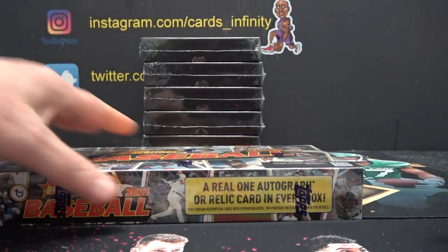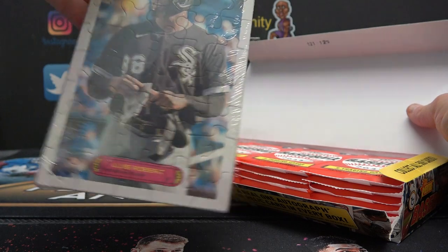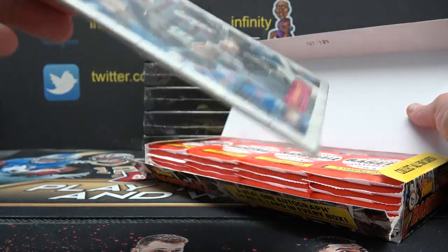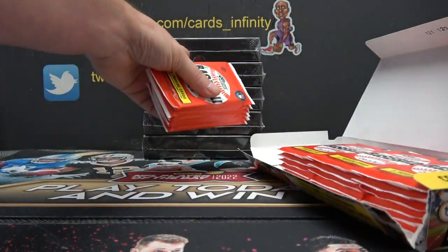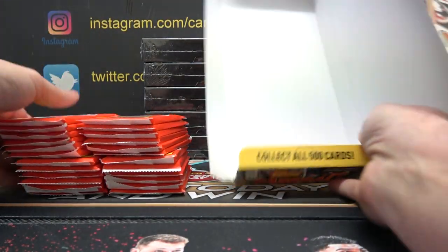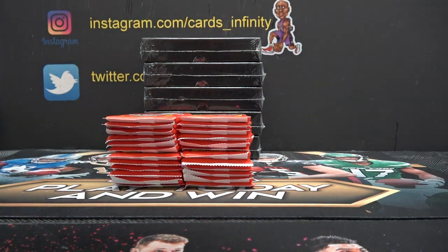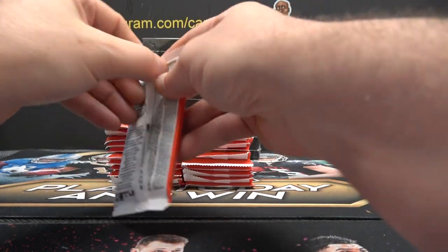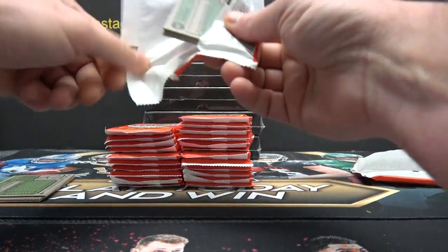Derek, here we go! 2023 Heritage - we got another one of these puzzles, Luis Robert. It's a rap puzzle, sports treasures. These five boxes will be next. Basketball - he ordered this before it was full, so I'm breaking this. No autographs from this case yet - we're due.